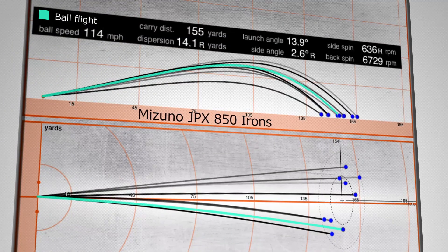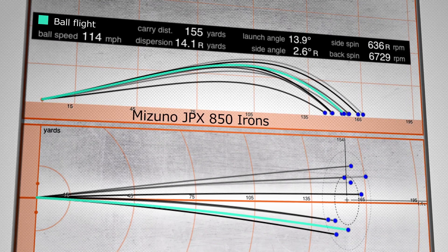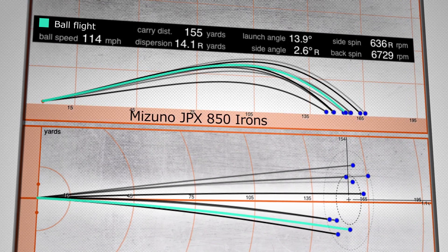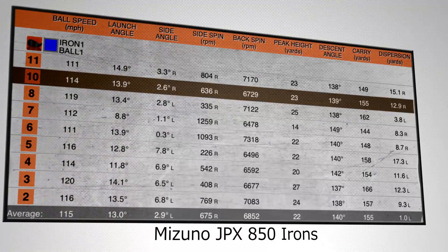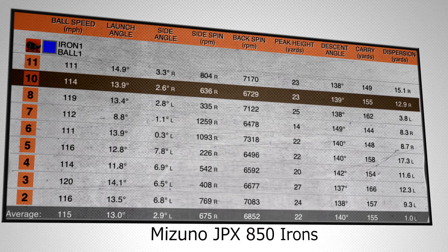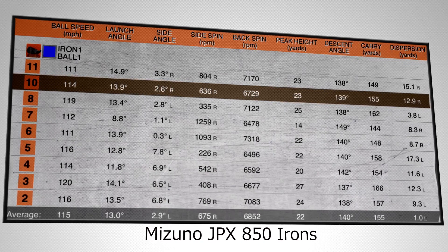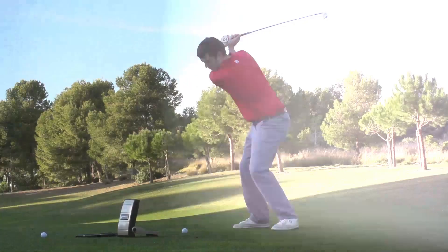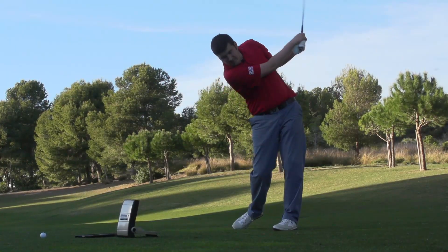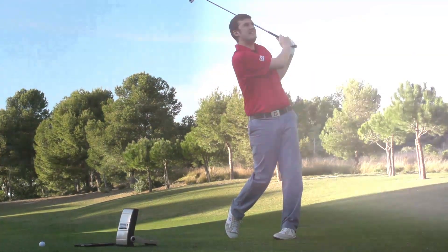In terms of performance levels, I was really impressed with the forgiveness on offer. I hit a couple of bad strikes off the bottom of the club and the drop off in numbers wasn't too severe. A very important thing for all golfers is to find consistency through the set. With oversized game-improver clubs, if you catch one out the middle they can really fly — distances you weren't expecting. With this one, it was all pretty consistent whether shots hit the middle of the face or were slightly off the bottom.